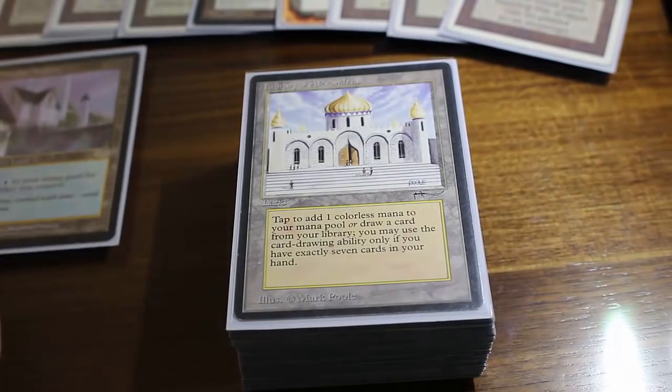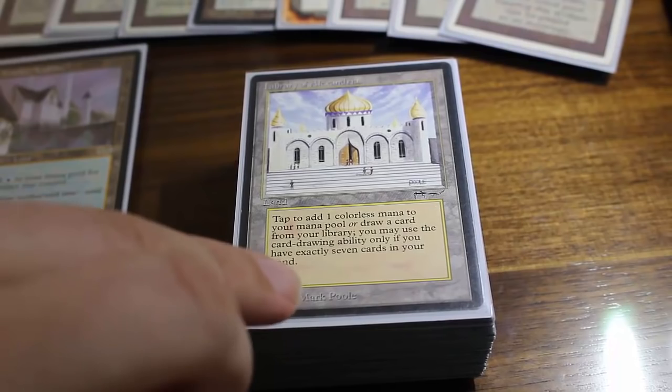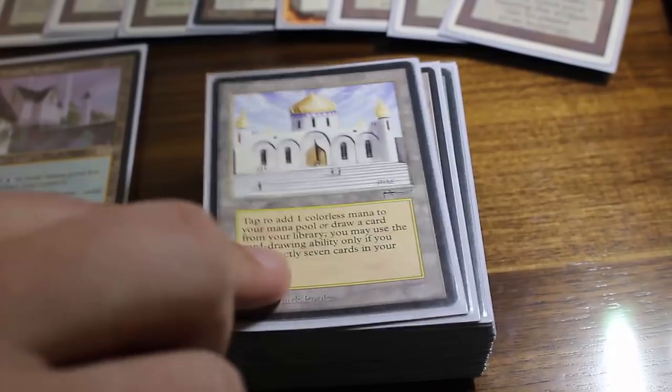Wonderful card. We're playing control, and Library of Alexandria can just put you over the top. It's one of those threats your opponent must deal with. It's a little bit weaker than it used to be many years ago since the play-draw rule has changed, but it is still worth it as an include.